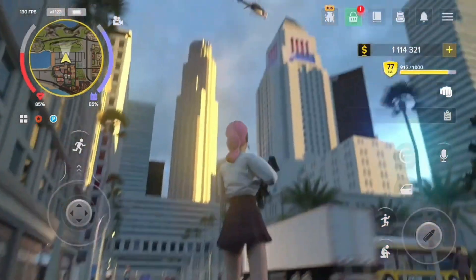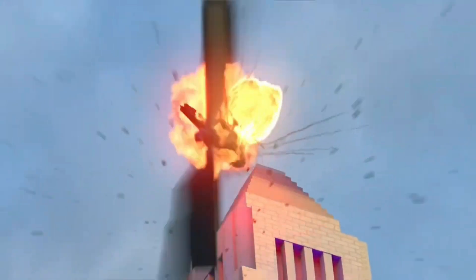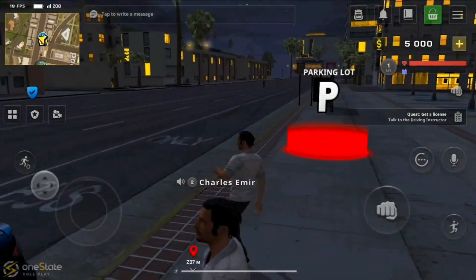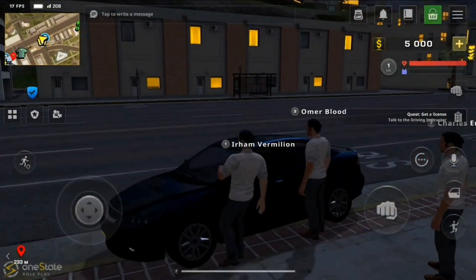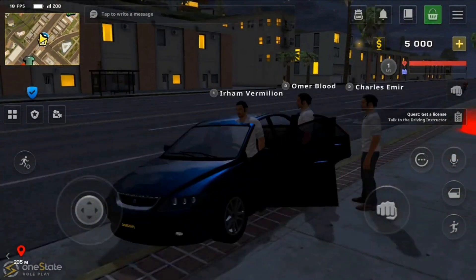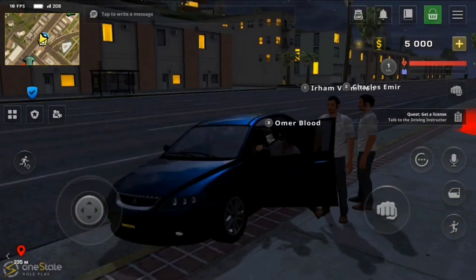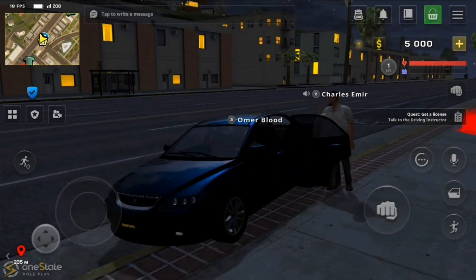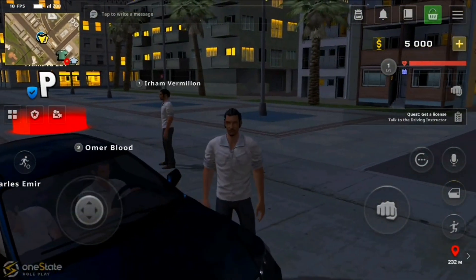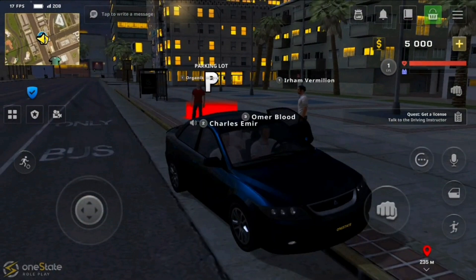Each day you will undertake different tasks that will help you become one of the most feared gangsters. One of the most striking aspects of One State is its attractive 3D graphics inspired by the classic GTA. Every player will have to fulfill a work routine in order to generate income that will allow them to buy a house or unlock certain vehicles. All this will gradually lead to conversations with other users in order to, in real time, create a powerful gang that will allow you to impose your own laws on the streets.